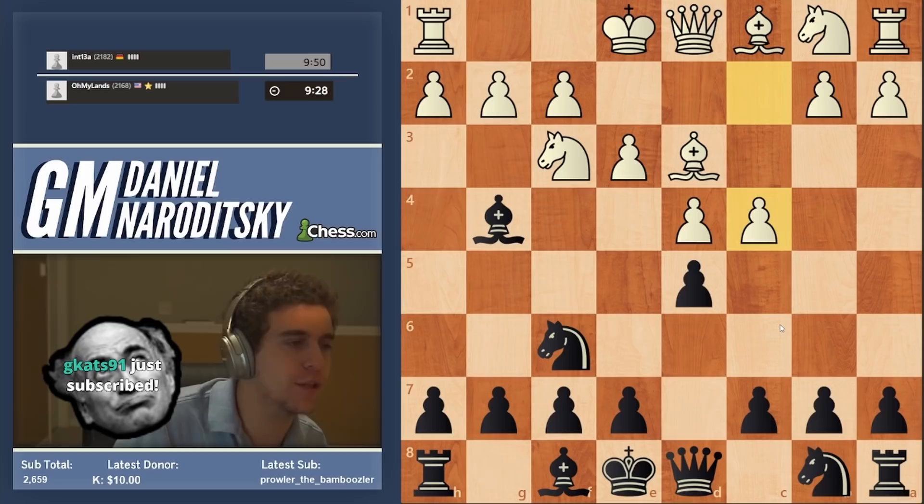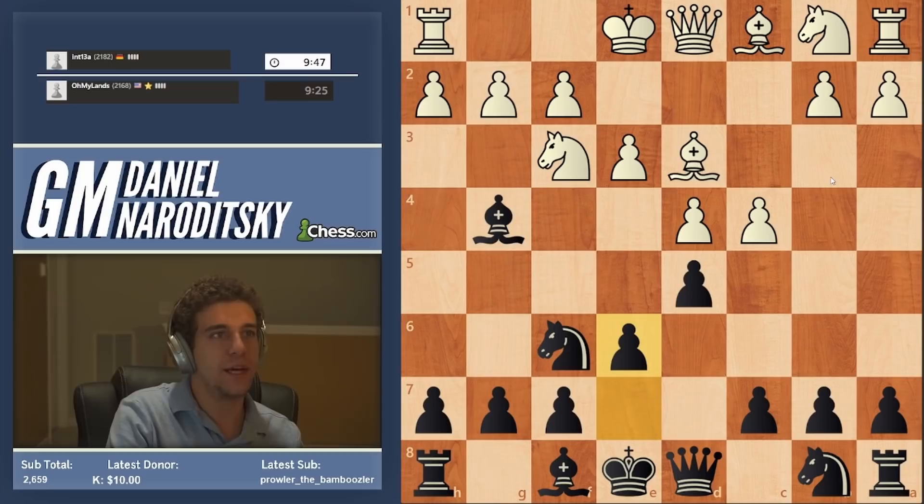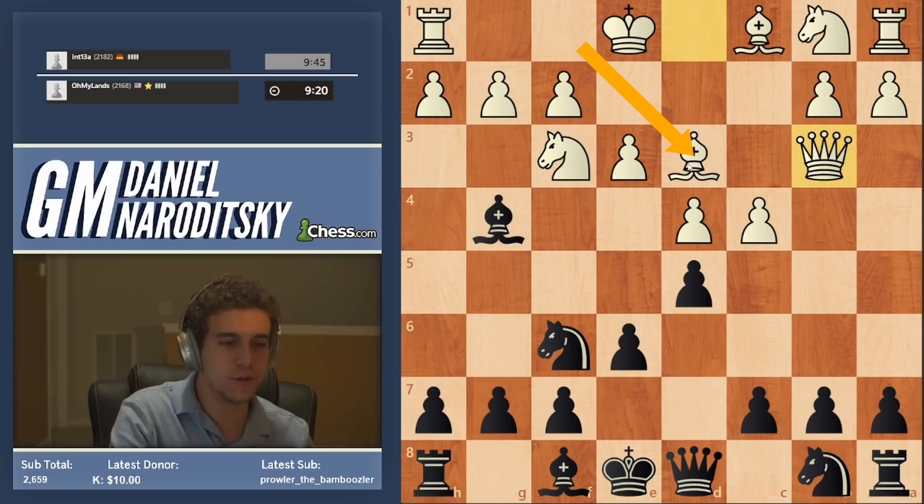Bishop g4. It's not the end of the world — it just lost the tempo. And c4. Let's go e6, basically play a queen's gambit structure except with the bishop outside the pawn chain. The problem with my loss of a tempo is that it's kind of big that he got a chance to develop the bishop.